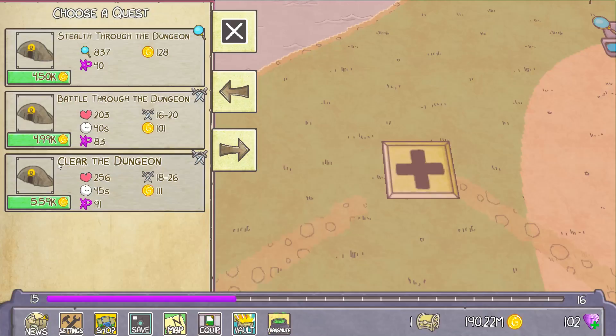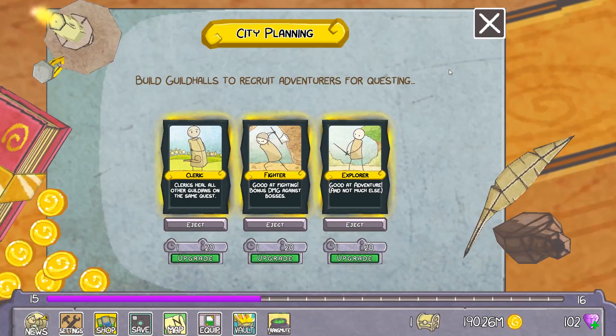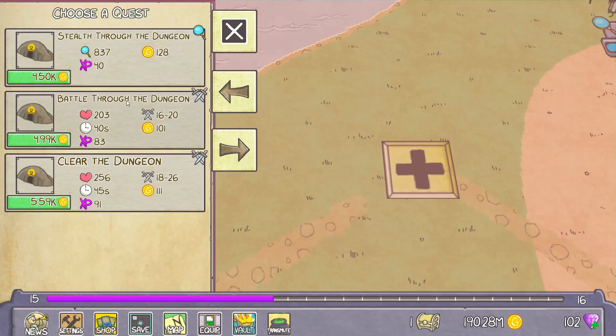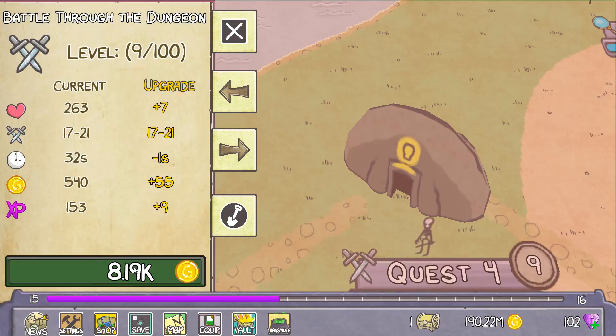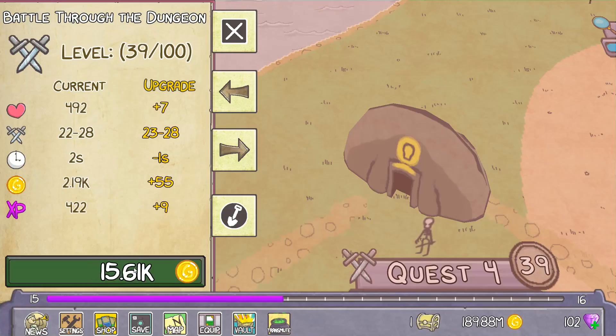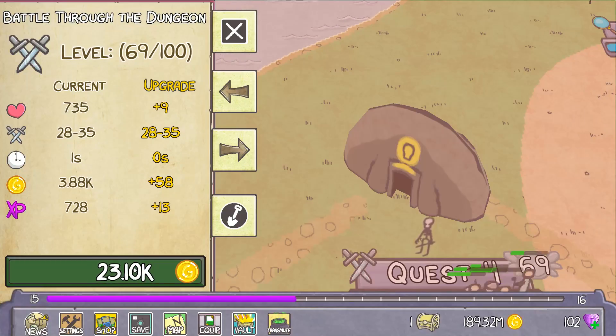Next one — Stealth through the dungeon. I think we've got fighters, right? Cleric, fighter, explorer. So I think we could do another battle quest — Battle through the dungeon. Again, some sort of auto max button would be awesome, so I wouldn't have to keep doing this.